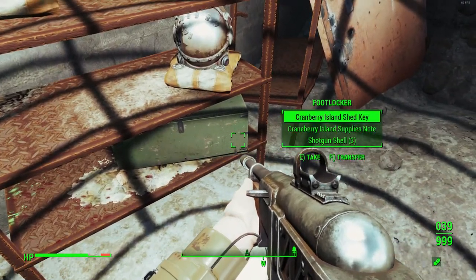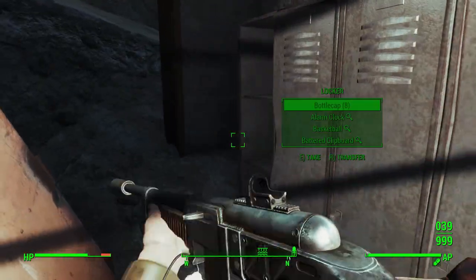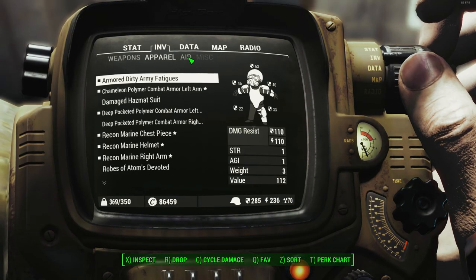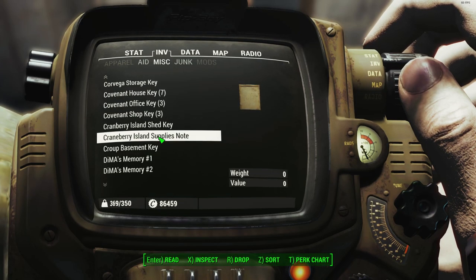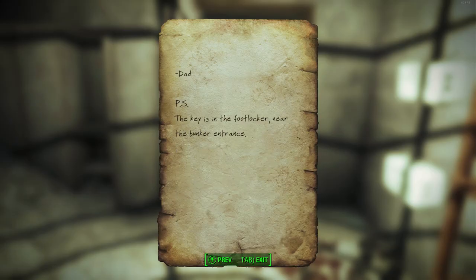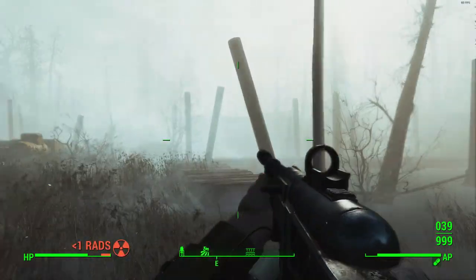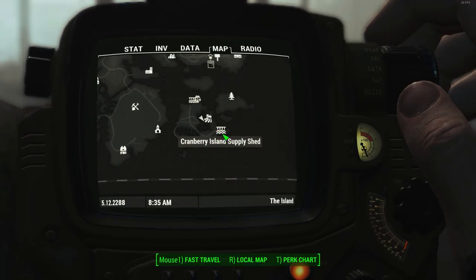We also have the Supplies Note. Taking a read: 'Remember to move all the supplies from the shed on the east dock to the storage room here in the bunker. Aside from the generators being in full working order, those supplies are our most important asset. Don't make your brother do it — this is your job.' Also: 'P.S. The key is in the footlocker near the bunker entrance.' So someone was tasked to move all the loot from the shed into the bunker and apparently never got around to it — maybe they died.